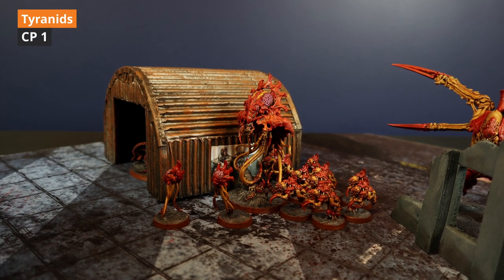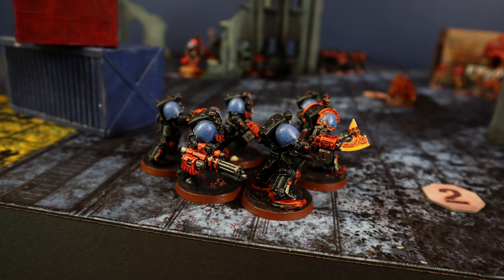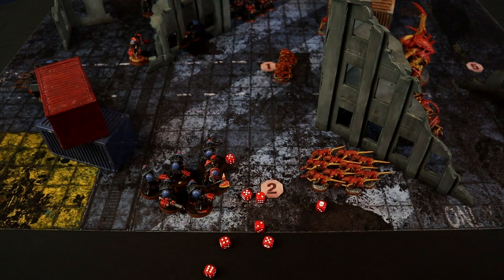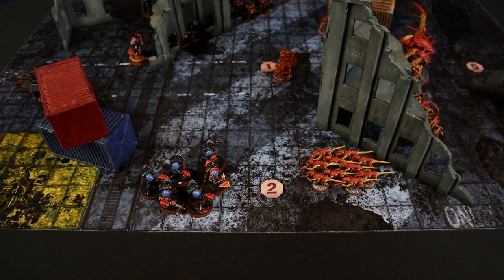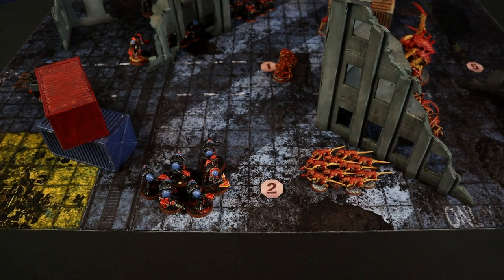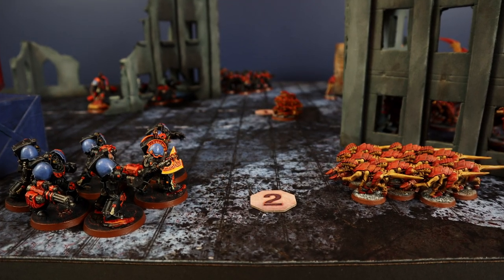The Terminators look threatening, so a command point is spent for Overwatch. The Neurotyrant fires 2D6 shots at the Terminators — 8 automatic hits, wounding on 4+ (same strength and toughness): 5 wounded. With AP-1, saving at 3+, all saved except 1. Thanks to the Librarian, Terminators can ignore wounds on a 4+ against Psychic Attacks — 1 wound saved, only 1 suffered. Each Terminator has 3 wounds, so 2 wounds remain on one model.